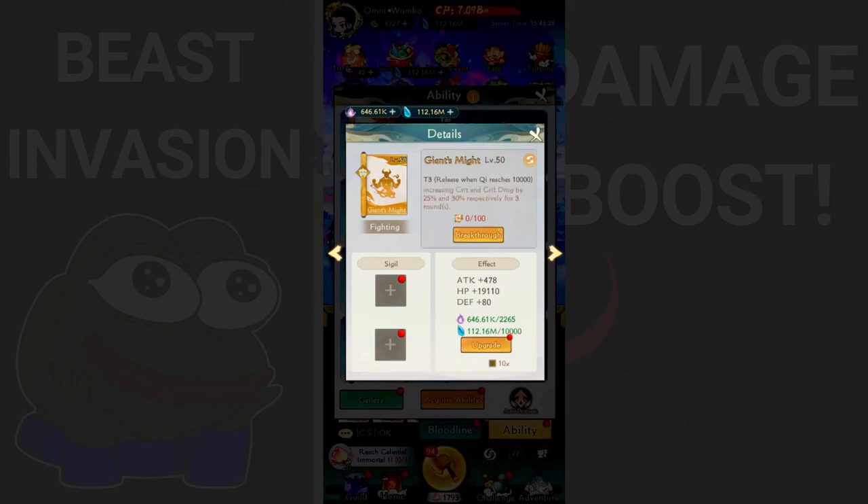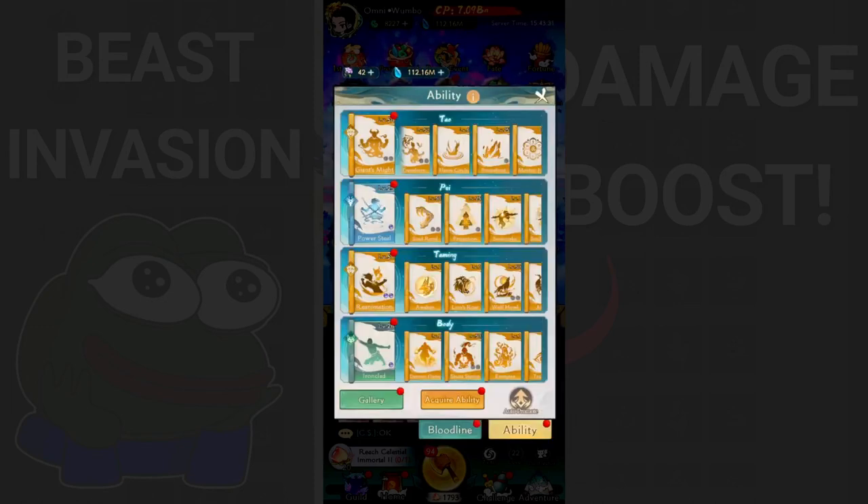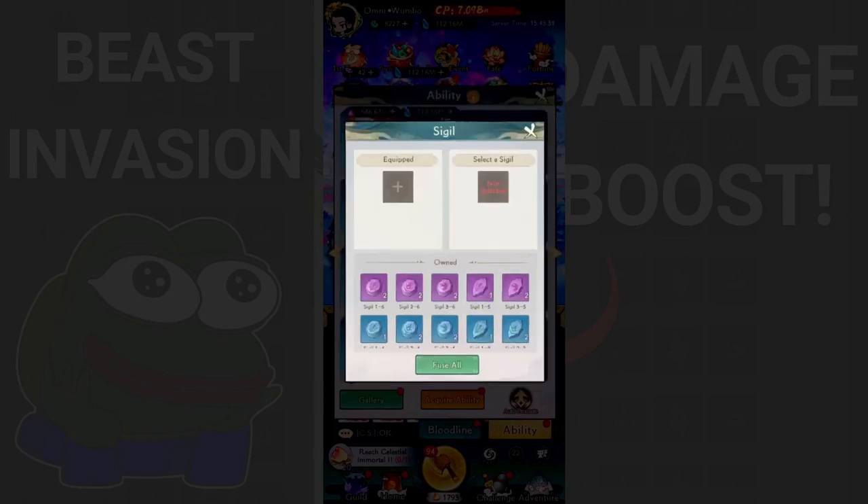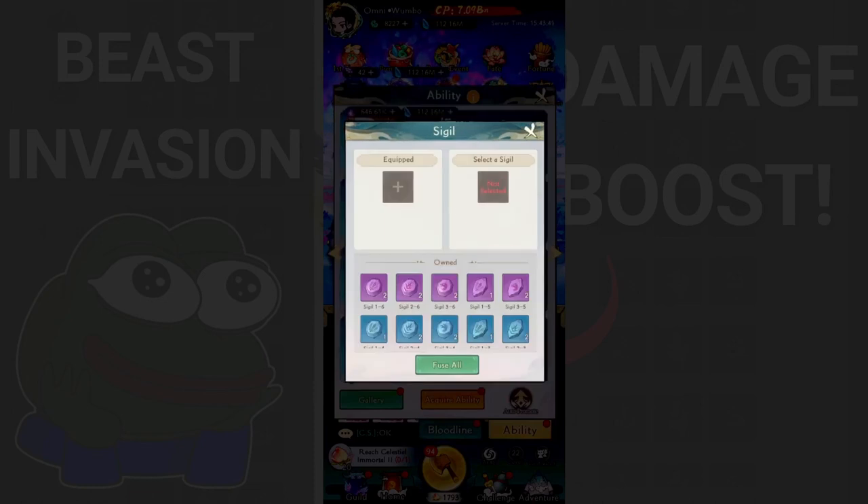For the seagulls on Giant Smite, I recommend using Final Damage Up. There are seagulls designed specifically for crit - for example, crit damage 15% - and you might think crit damage seagulls would be the best for delivering more damage in beast invasions. But according to my tests, comparing several seagulls, Final Damage Up still grants me more damage output than crit up seagulls.